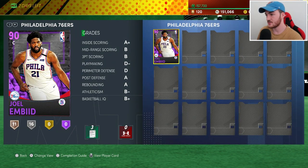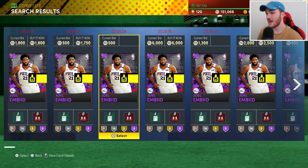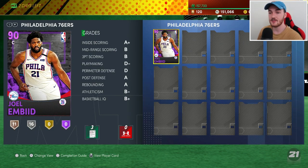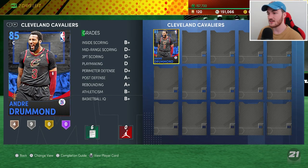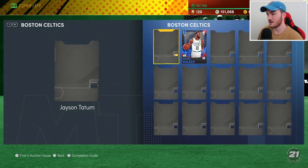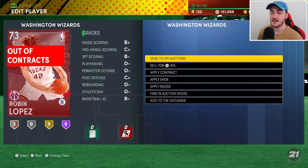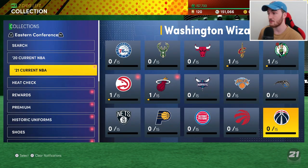Go through your collections and see what you have. A card like this amethyst Joel Embiid — I could send him to the auctions and make around 1,500 MT for it. Send everything you don't need to the auctions if it has some decent value, like that Andre Drummond. You might find a silver card worth checking — look at its value and see if it sells.